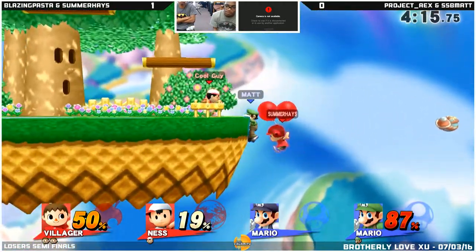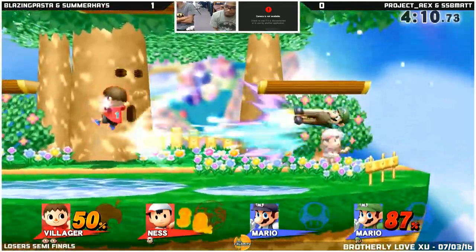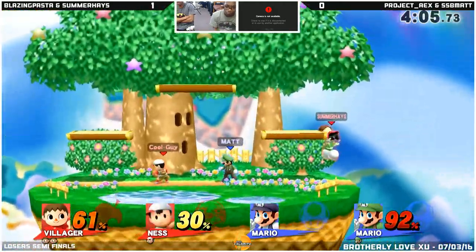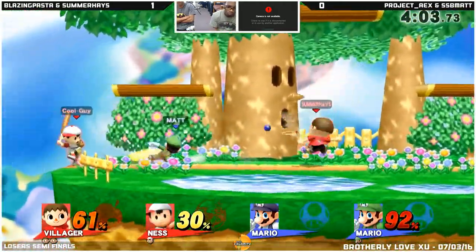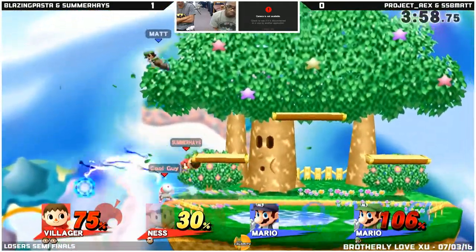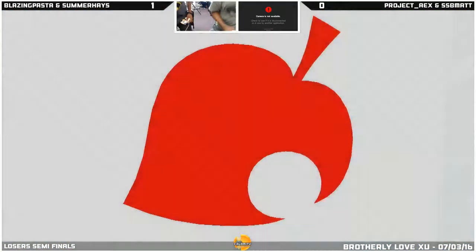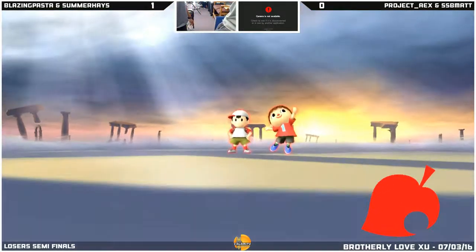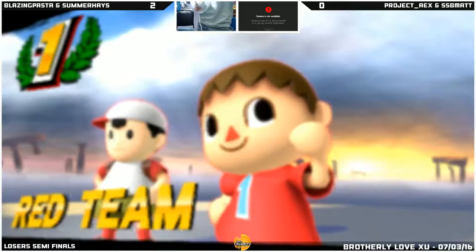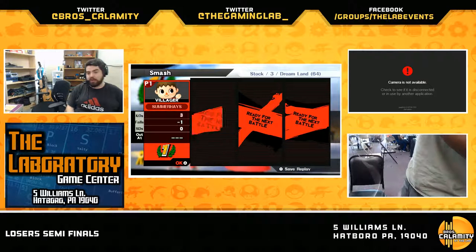Summerhaze is going to recover forward. Matt, not so much, because he has a limited recovery opportunity. Villager should be hanging back. Just snuck through that forward smash and able to get the up B — that was pretty clever. You can redirect the little pebble sent out from the Villager slingshot. An up air from Villager will put one on the board — that's 2-0 for Pasta and Summerhaze.